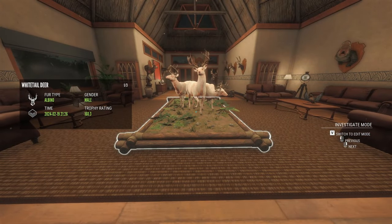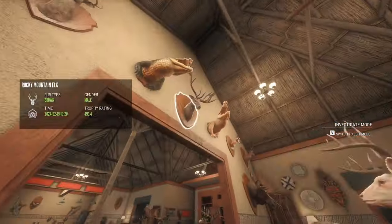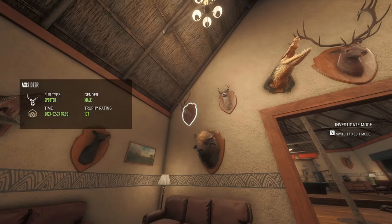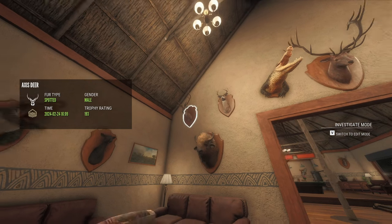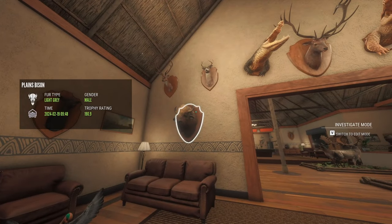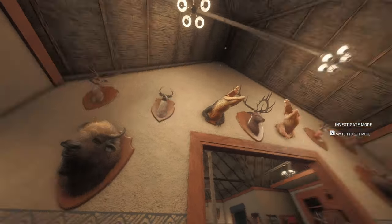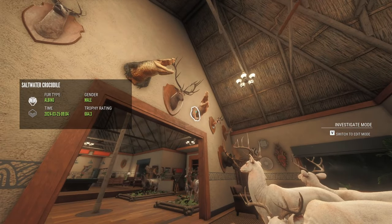This is just a whole bunch of trophies — from albinos to diamonds to rares, a little bit of everything. Even if they're not rare, they're a trophy to me because I just like the way they look. We've got axis deer — I love the way axis deer look — a diamond bison, my biggest black tail, a diamond croc, and an albino croc.